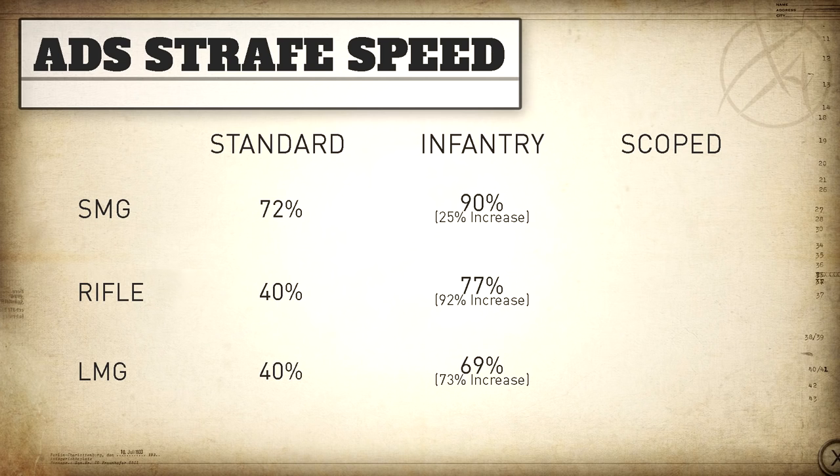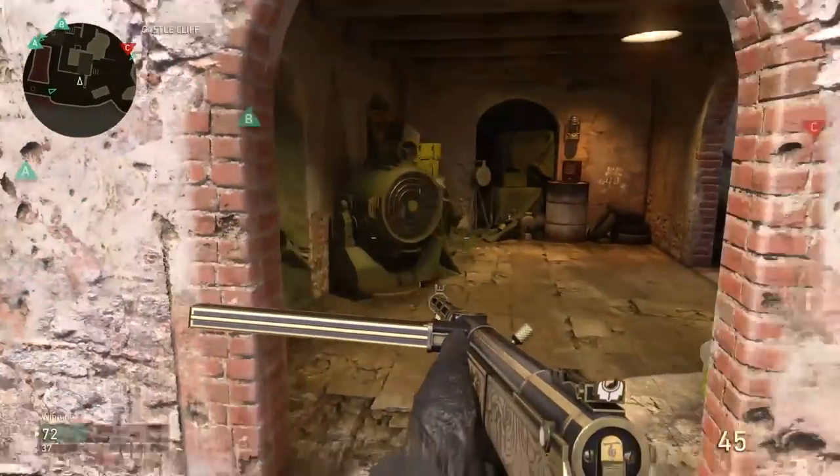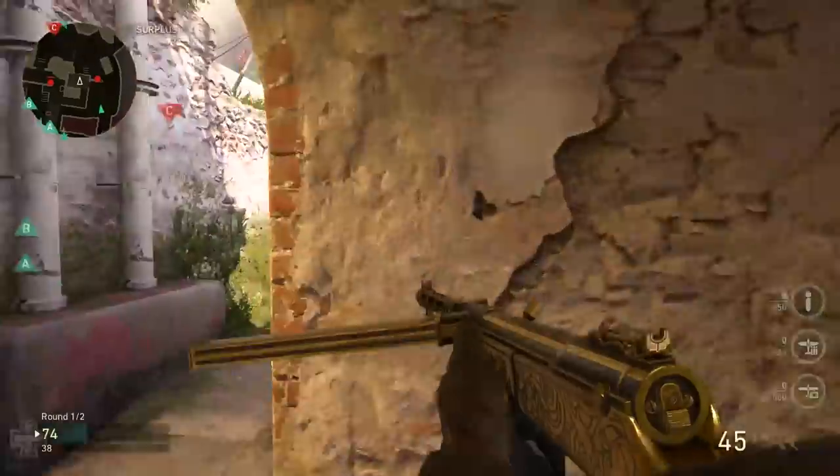Now let's compare this with scoped. With SMGs our aim down sight strafe speed goes from 72% up to 84.5%. With the rifle category it goes from 40% up to 72.5%. For the LMG category it goes from 40% up to 65%. So you can clearly see that infantry is in fact more powerful than scoped when it comes to aim down sight strafe speed, but both provide a very noticeable increase — especially with the LMG and rifle categories.